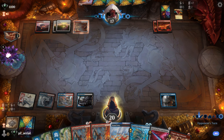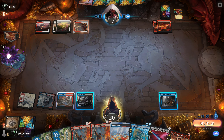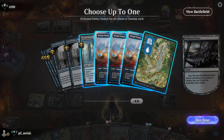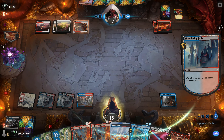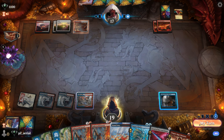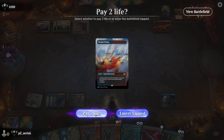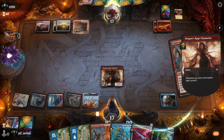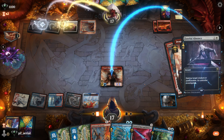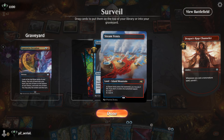We draw DRC with delirium. We fetch out a red-producing source — Sulfur Falls. We do a Thundering Falls surveil three, sending things to the graveyard — living the DRC lifestyle. We play Dragon's Rage Channeler, shock Steam Vents, play Underworld Breach, and get another surveil three. They probably Molten Impact us — they do, and we take a little damage. They have another Molten Impact, but Breach is on the battlefield.